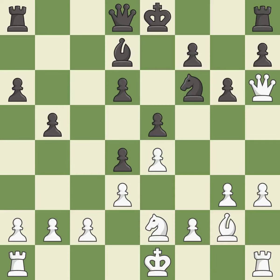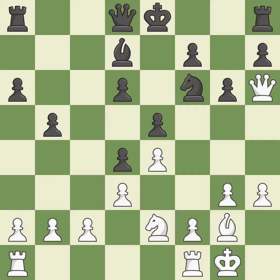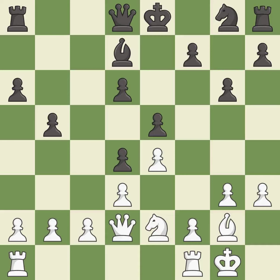This defends the attacked pawn — it is best. This connects the rooks, which helps them coordinate together in the future — it is best. This attacks a queen, winning a tempo when it moves away — it is best. This move puts the queen on a safer square — it is best. That's not a mistake, but it's not the best move either — it is good. That's what I would have recommended — it is best.